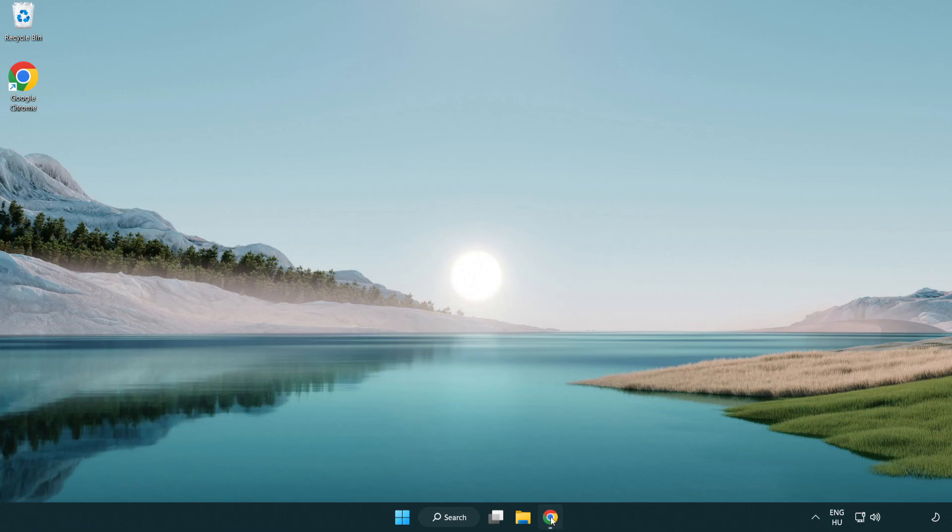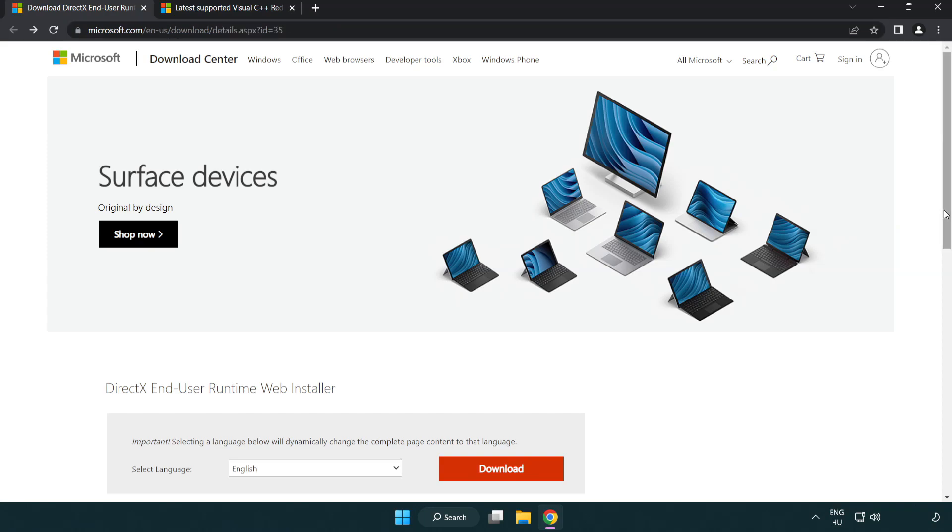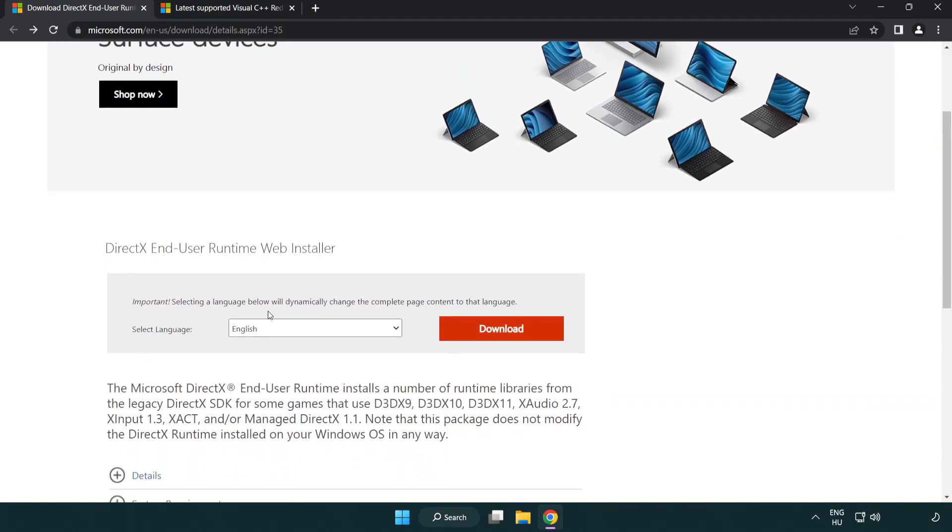Open an internet browser and go to the website — link in the description. Click Download.